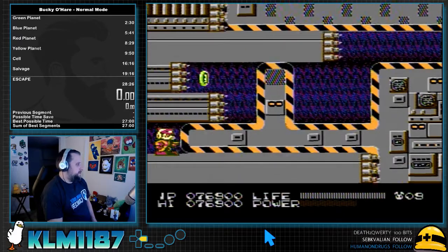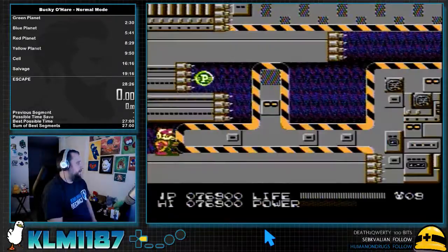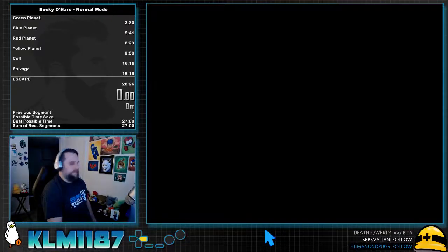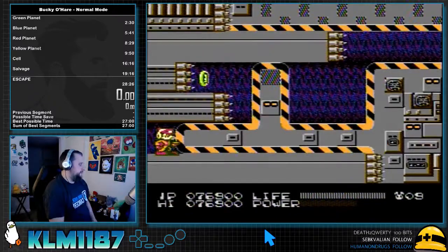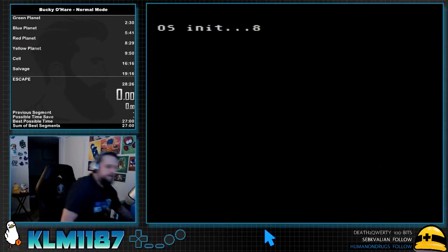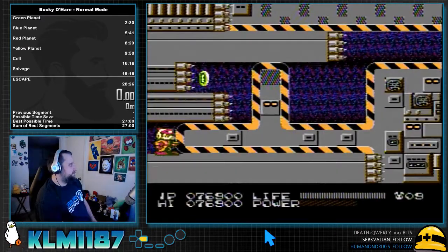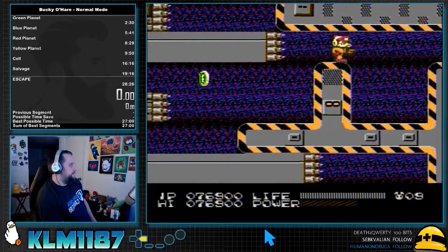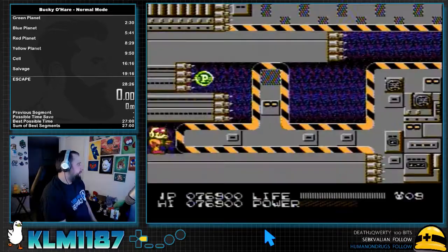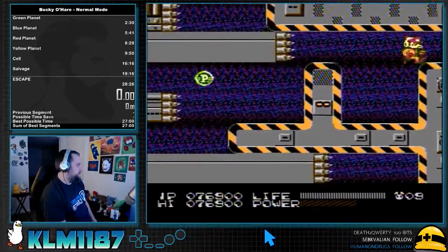This next screen is easy too. Just hold right and then you're just going to jump up the two walls — just like that. You barely have to charge your power there. That's the easiest one of them all. Even when it's closed, you can jump up the wall just fine.